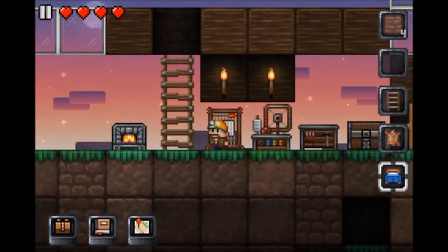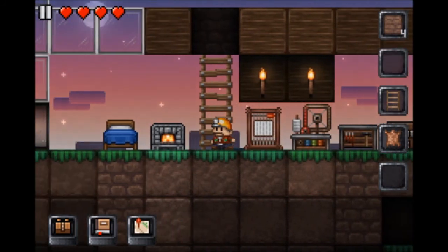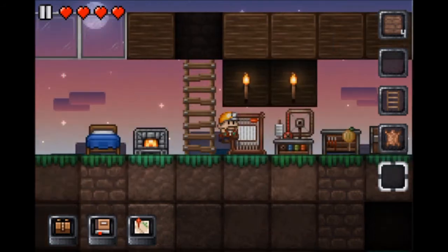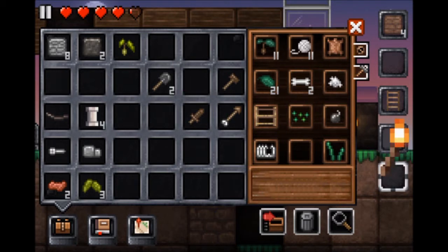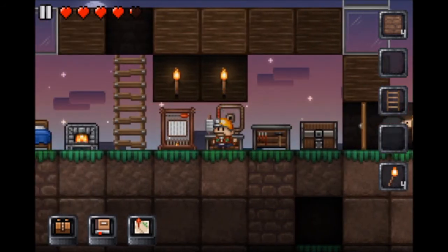Bed — okay. I need to organize stuff. Bombs. Get rid of this spider leg. Okay.